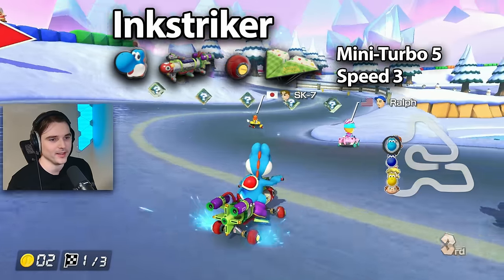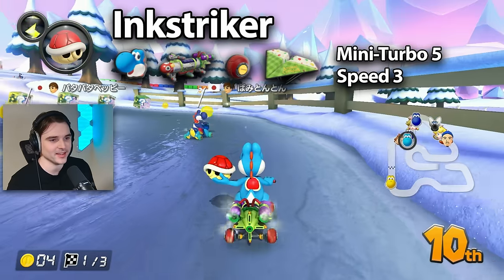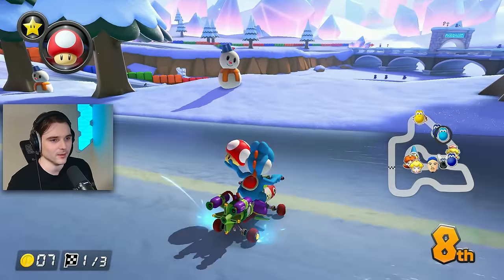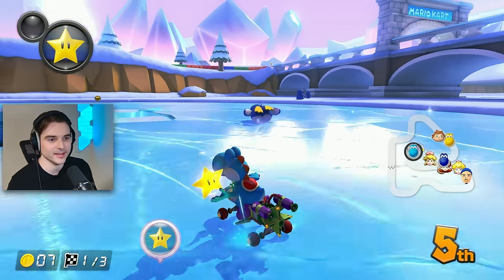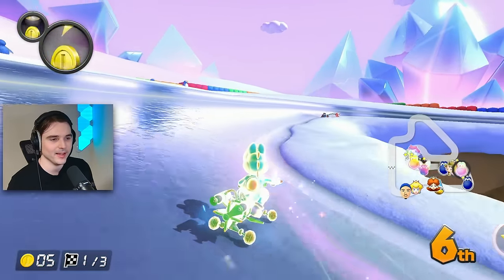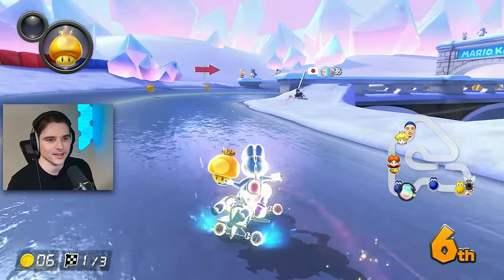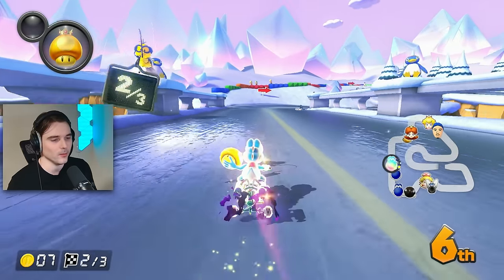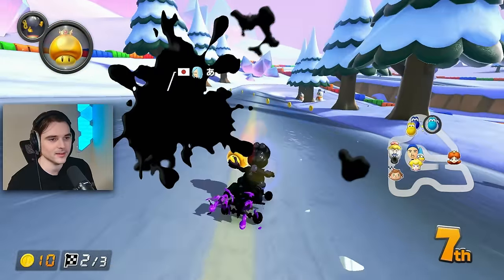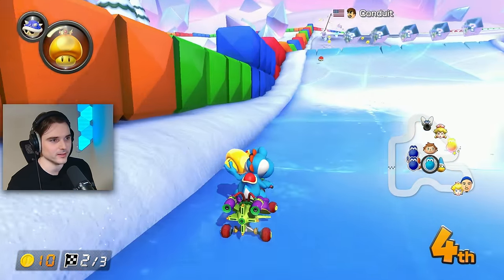We're back with the next ATV — the Ink Striker. If you've been following the Mario Kart Deluxe meta for a while, you'll know this made its way into the meta briefly. Wave 4 basically turned the game on its head meta-wise, and the Ink Striker was one of the candidates for the new best combo. It never really lasted though, and you basically never see it anymore. It's still very solid — it has 5 mini turbo and 3 speed, basically trading speed and mini turbo with Yoshi Teddy. It does feel a little more clunky and heavier, but it's definitely super viable still.